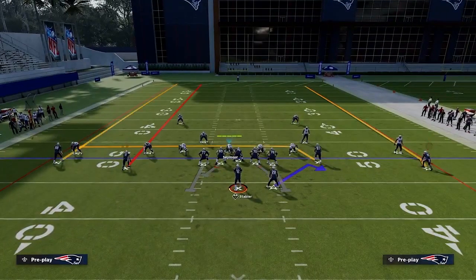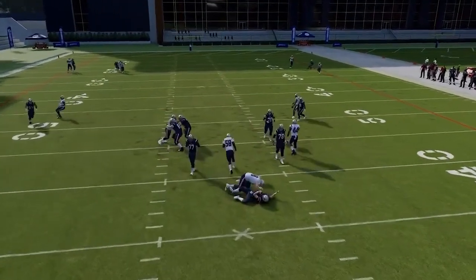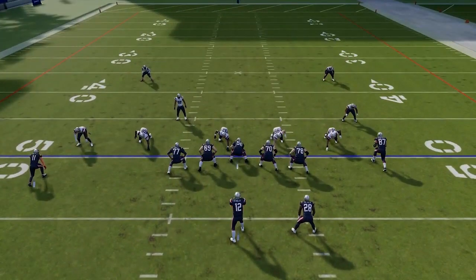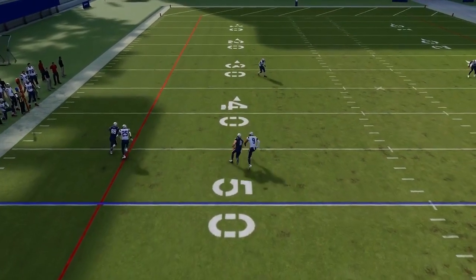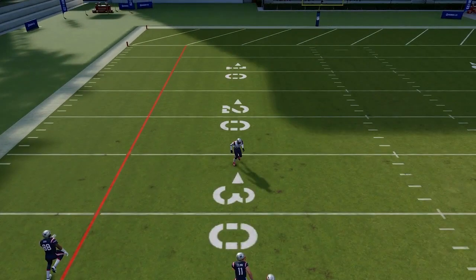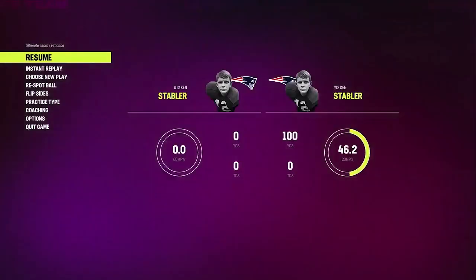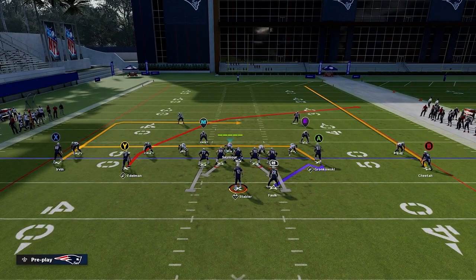If we run streaks to the left, you're going to see those cornerbacks shade underneath and to the inside. They're going to be playing a trail technique, because just like with Cover 1, they know where their help is — their help is over the top with the safeties, so they try to play everything underneath. They're going to funnel these receivers to the help defense, which are those deep safeties. Depending on the route combinations, they won't always be able to get to the inside shoulder.